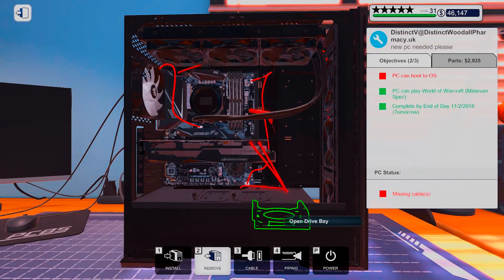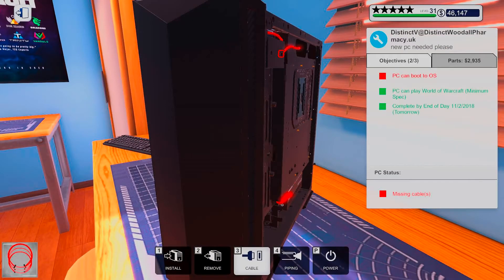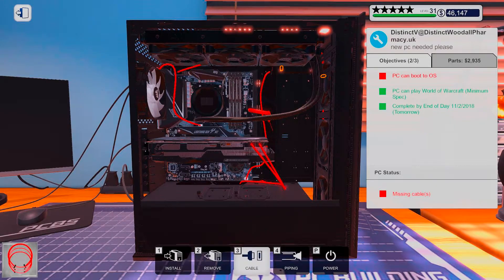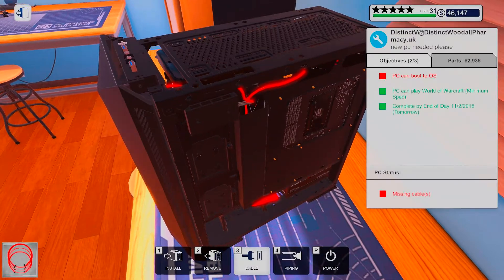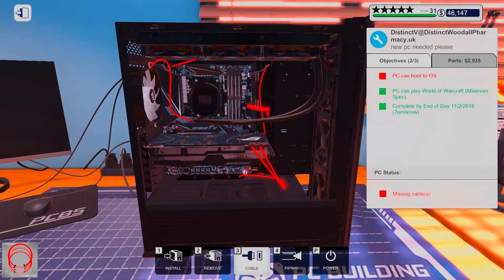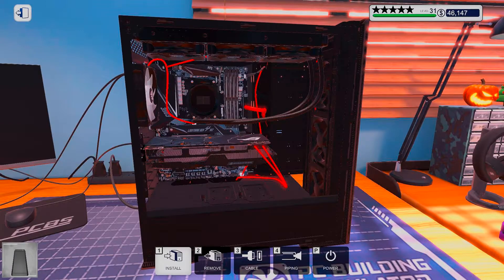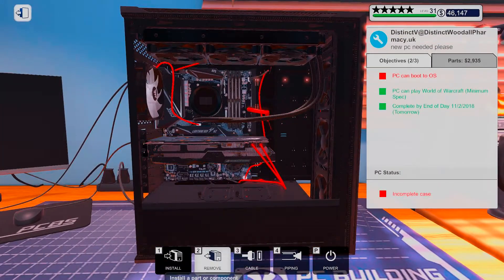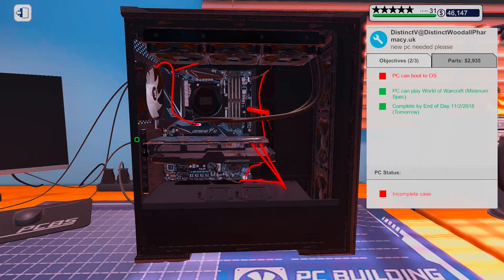And now we can play some World of Warcraft. It doesn't seem like we used this at all — it's missing cables. Oh wait, of course it does. The top panel includes the power button cables.